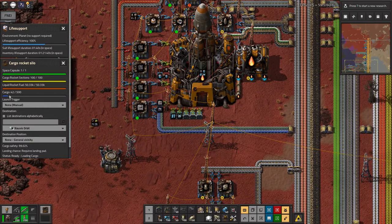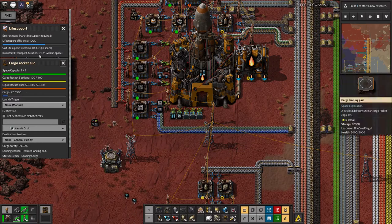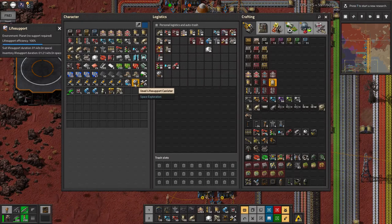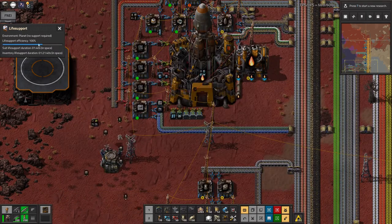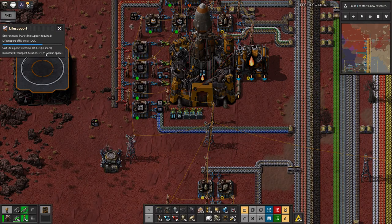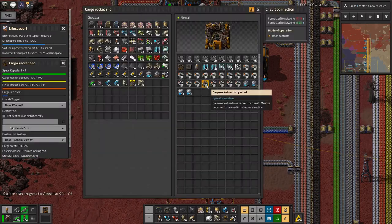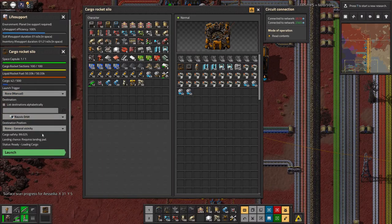So I'm going to get in here. I've got 42 cargo in my rocket out of 500, so my earlier complaints about space are currently unfounded. The life support — I've got some canisters in my inventory, 49 of them left, and one's been used, but it's boosted this bar so I've got 1 minute 40 from that one canister. For the rest of my inventory I've got an hour and 21 minutes, which is longer than I intend to be up there. There's some more in the rocket as well just in case. Launch is set to manual and I've set it for Norvus Orbit. Let's go — let's see what happens. This is both exciting and terrifying.